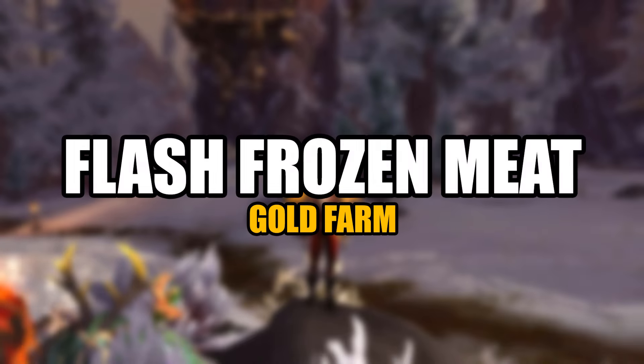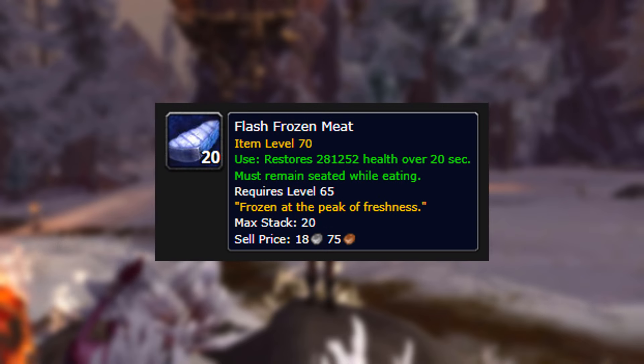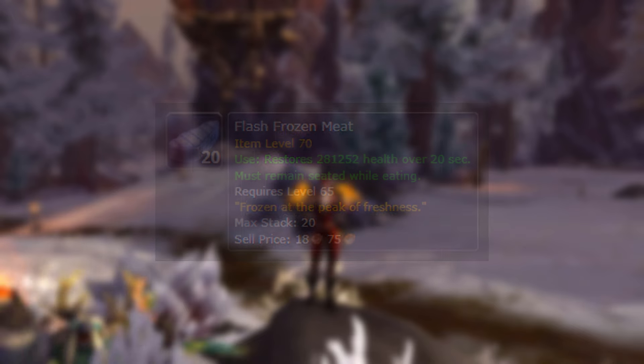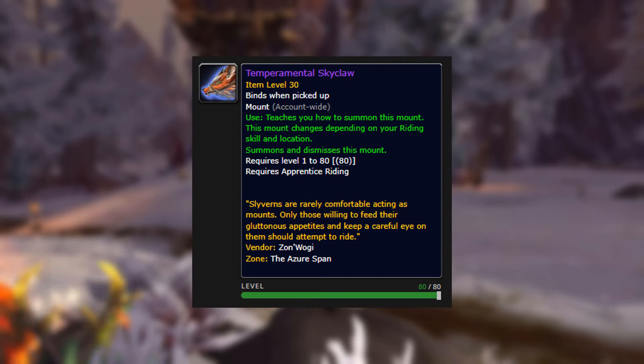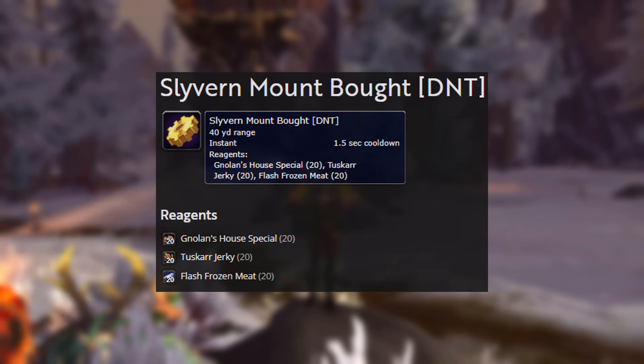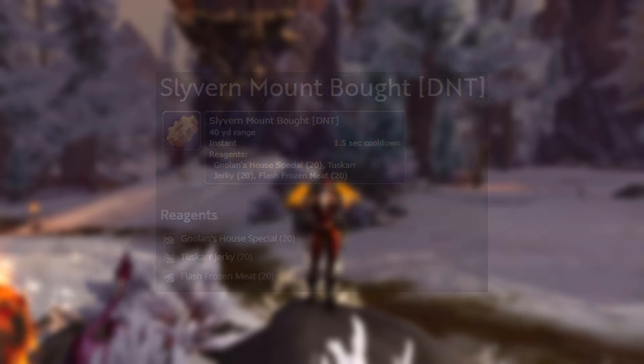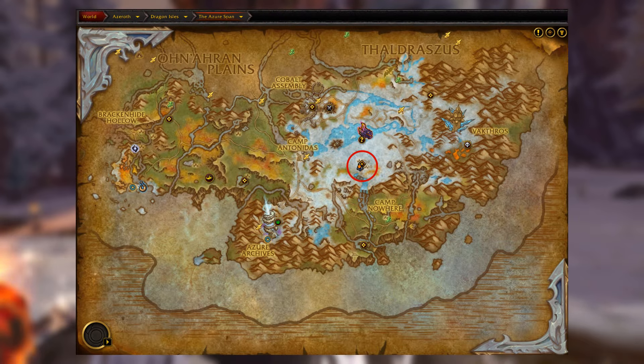The farm we're going to be doing is the Flash Frozen Meat farm. This is a farm from Dragonflight — you're farming for this item right here. This item is used to get a mount from Dragonflight: the Sky Claw. You're going to need 20 of three different reagents to get your hands on this mount, which is why this item still sells really well.